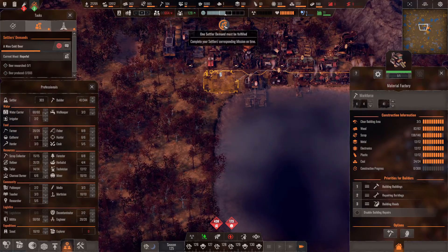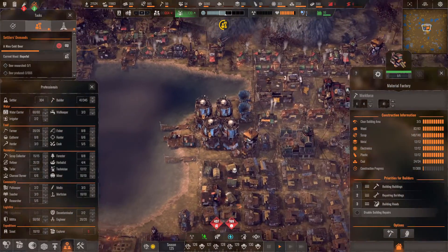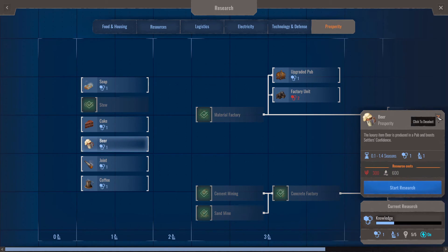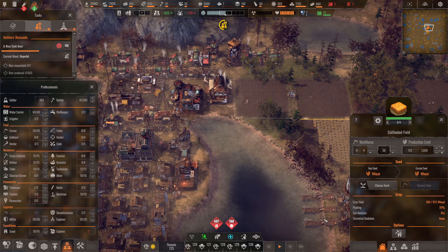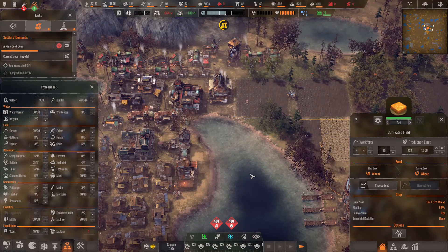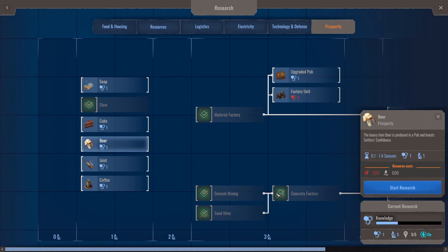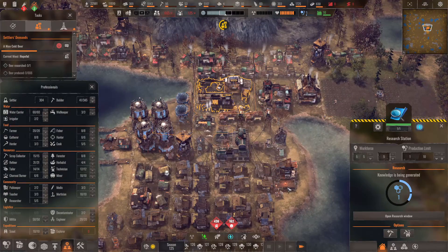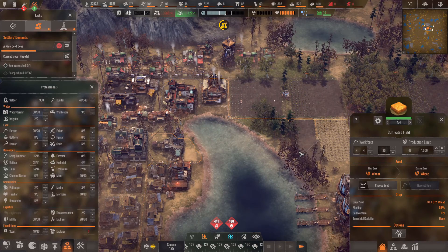I need 300 wheat before I can even unlock beer production — damn! We're just getting some wheat in now, so let's speed up time. I don't know if I've got enough wheat. I'm just going to wait for this field to be fully harvested.